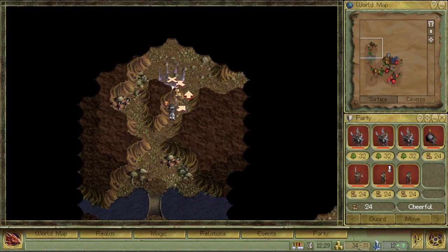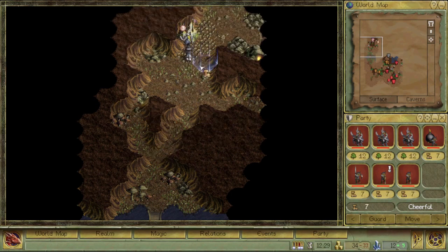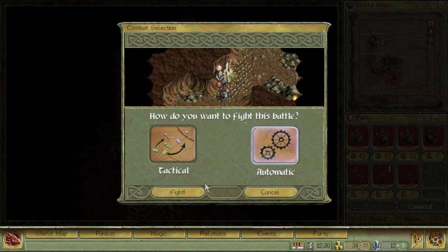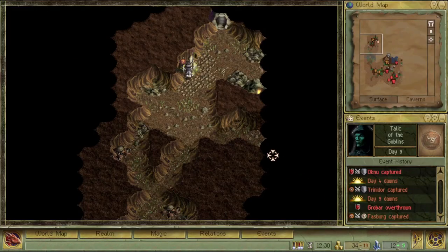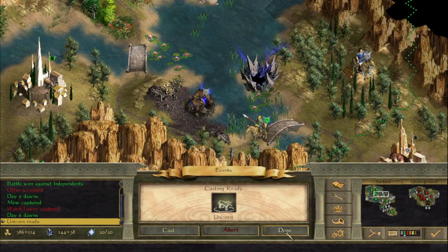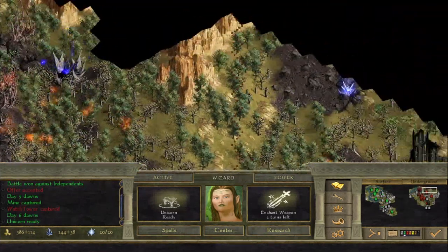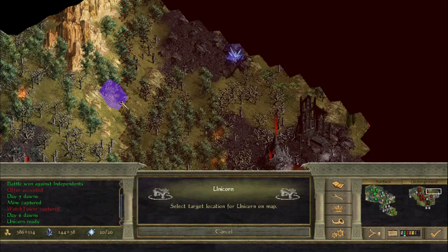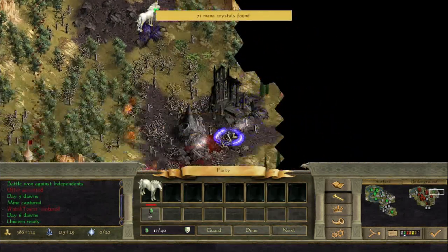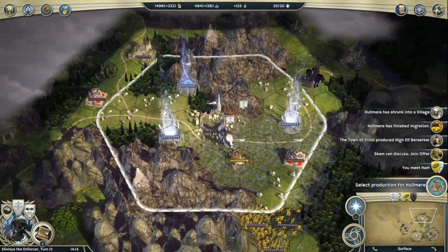Diplomacy has always been pretty basic in the Age of Wonders franchise. With other leaders, you're at war, at peace, or in an alliance — in an alliance you have shared vision and adjacent units will reinforce battles. In Age of Wonders 2, if allied with another wizard, you can cast spells inside their domain as well as your own. Age of Wonders 3 added an open borders option, letting you travel through another player's territory without incurring a diplomatic penalty — open border agreements can be one-sided. Since alignment is no longer determined by your race but by your actions, peaceful diplomatic options give points towards good alignment and aggressive options give points towards evil.